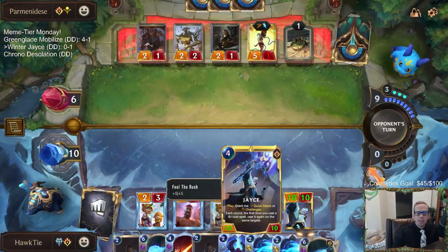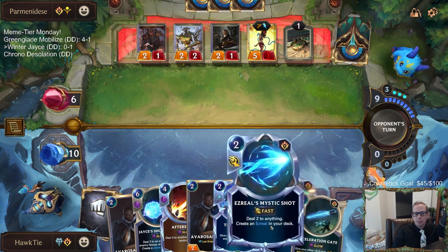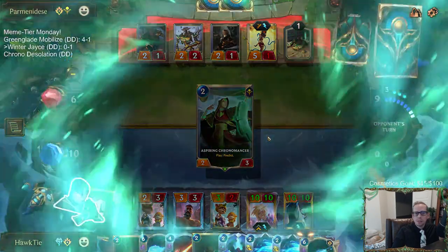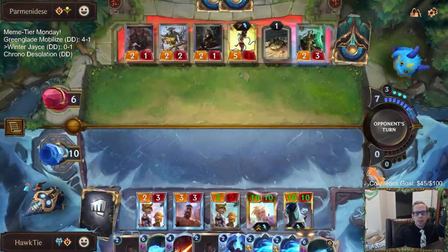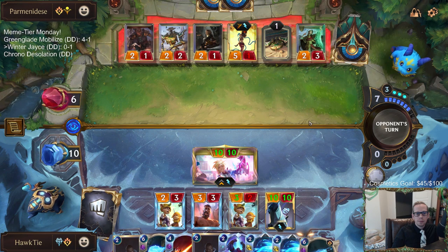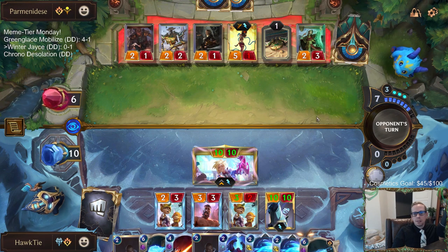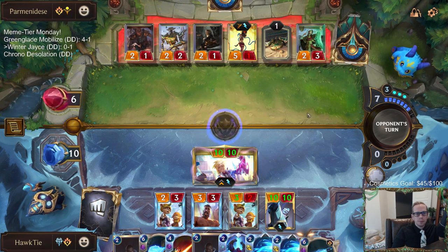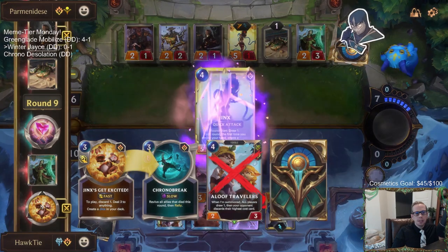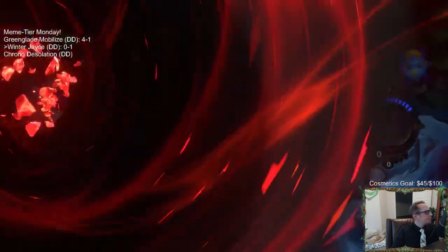Feel the Rush gets neither Quick Attack nor Challenger because those are play abilities you have to choose. But now we have lots of burn spells and a 10/10 Elusive. We know this card is Chrono Break, so that other card has to stop a 10/10 Elusive. It drew a Jinx - yep, it was Chrono Break. Called it. I played that perfectly with that Winter's Breath.